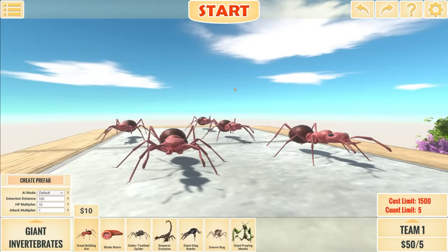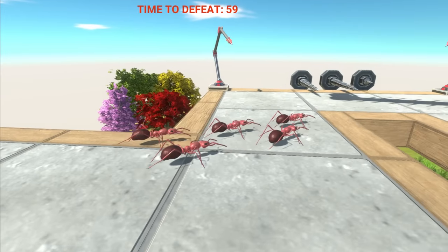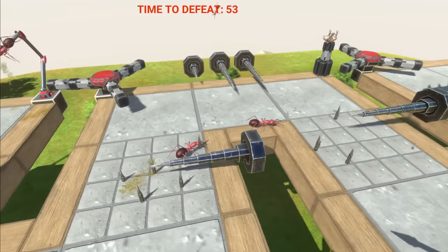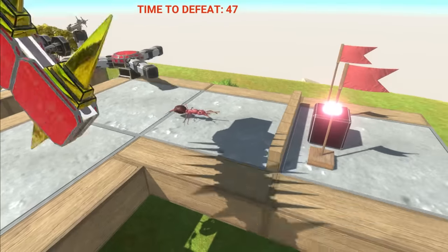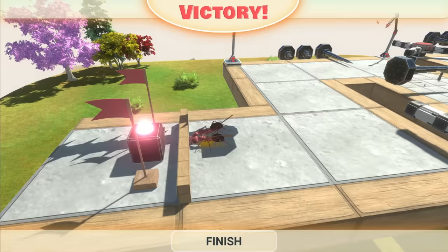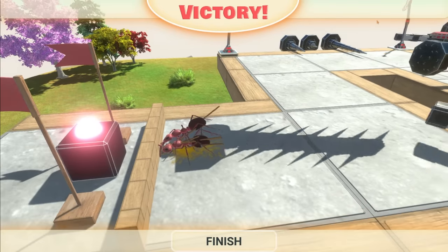You know what? I haven't really tried any of the giant invertebrates. So let's go for these ants here — let's see how well they do. They've also got the increased multiplier, but they don't really weigh anything. Oh man, they're getting messed up quite badly. Come on, you beauty! Yes! Wait, we did it — victory! Wait, how is that a victory? I don't know. But you know what? I'm not very proud of myself because again, we changed the HP multiplier, so they're a lot harder to kill.